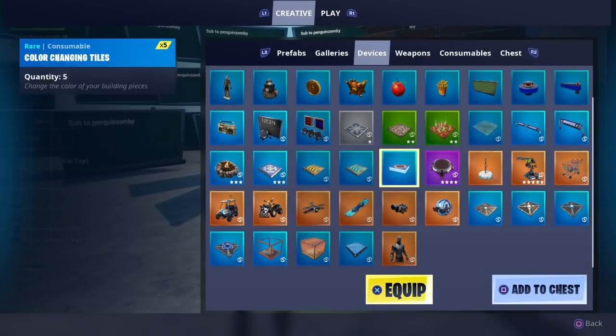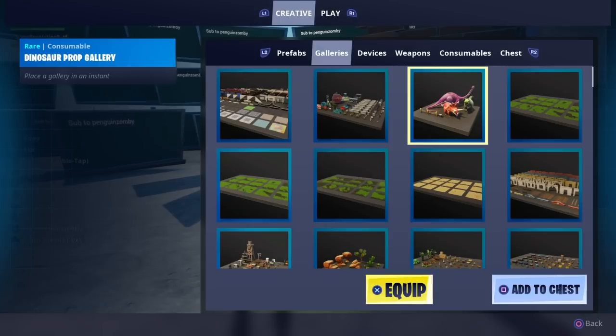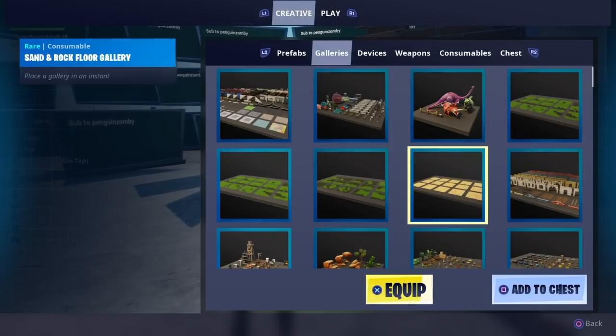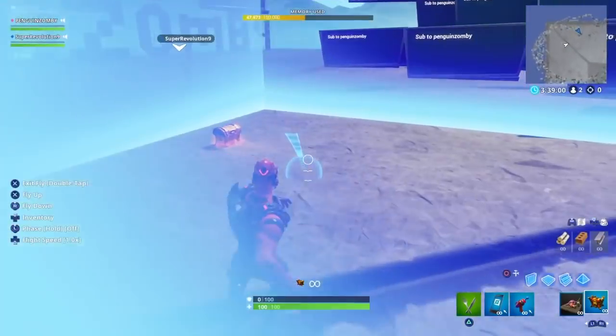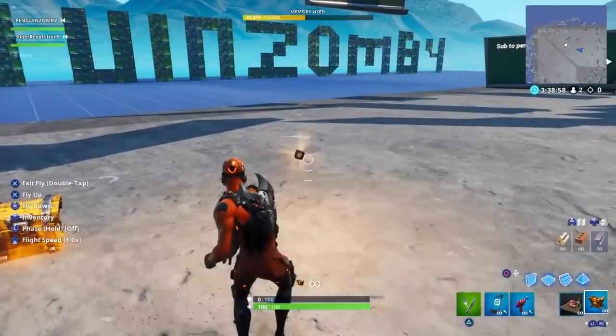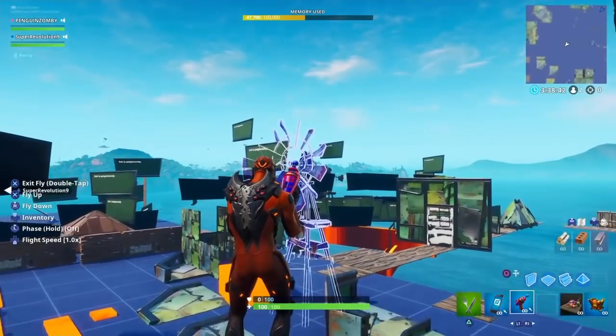If you want to go really really small, you're going to want a small item — usually an ammo box or a chest. And if you want to go big, there are some prefabs here — you can pick a dinosaur, you can do a lot of things. So let's get you into one of those small ones.